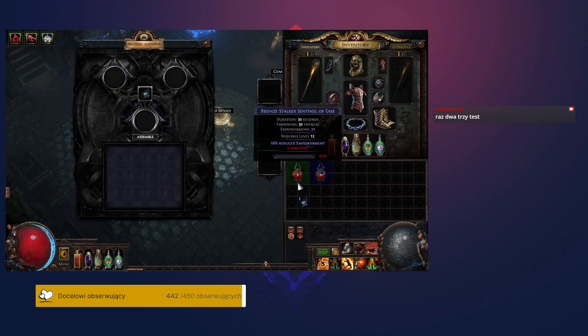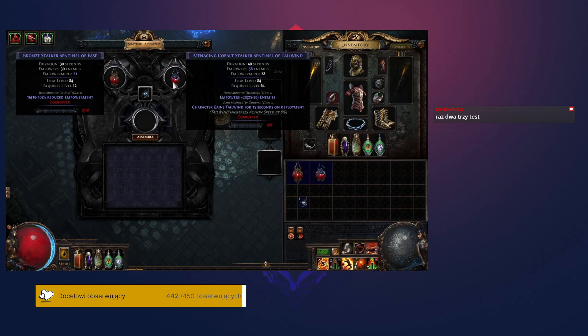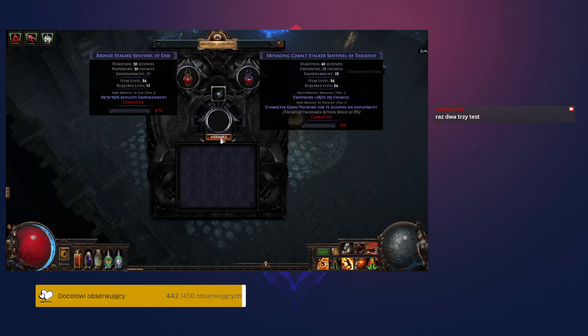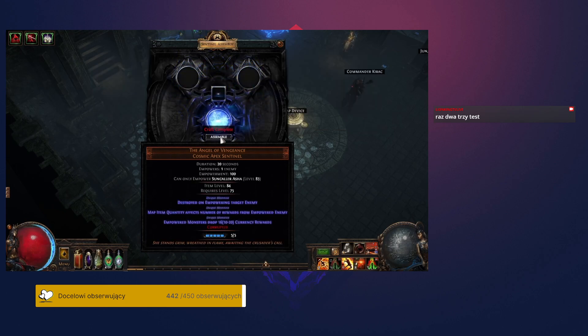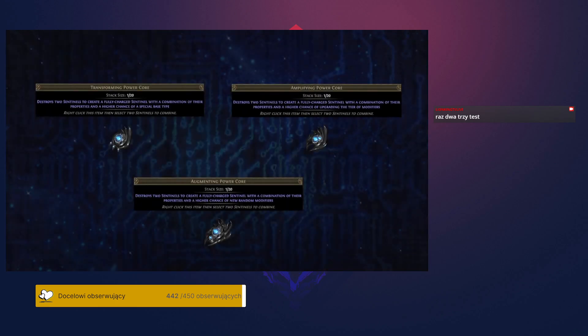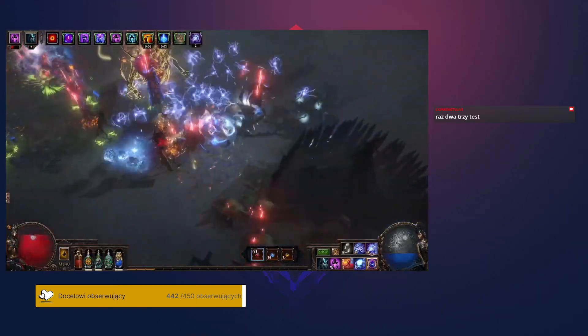The best Sentinels in the game will come from lucky combinations of depleted Sentinels that have just the right mods. It's also possible to assemble two Sentinels directly into one of the many valuable unique Sentinels. While they don't guarantee anything, they're absolutely worth considering if you're trying to hit unlikely assembly results. You may want to accumulate a small collection of depleted Sentinels so that you have options to assemble together.